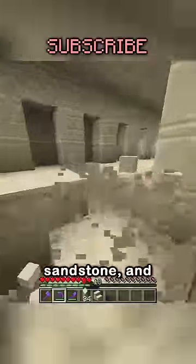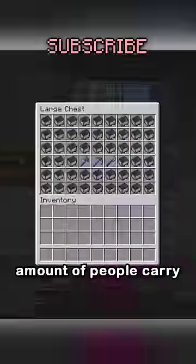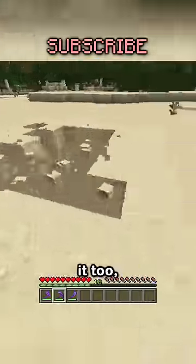There's a bunch more for Efficiency 5 netherite tools, like dirt, sandstone, and pumpkins, but a decent amount of people carry these tools, so they could exploit it too.